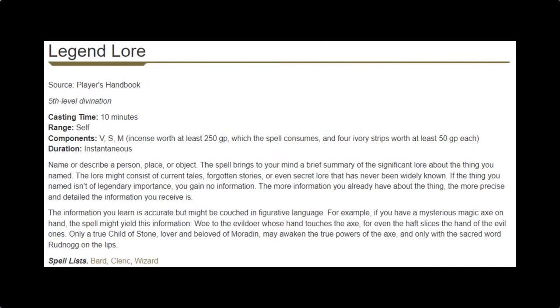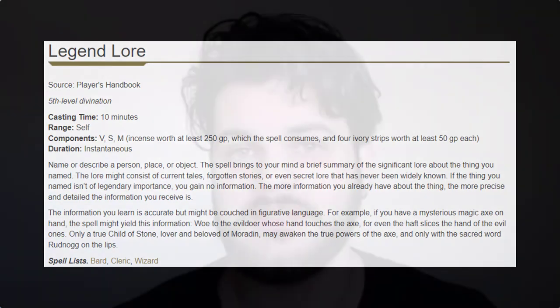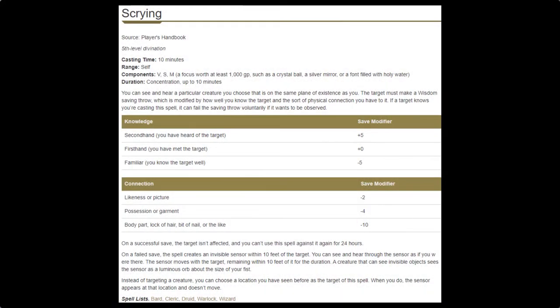At level 9, we pick up Legend Lore and Scrying, continuing our informational-gathering niche. Legend Lore is an in-game lore-drop mechanic — DMs are either going to love it or hate it. You look at an item or person and ask for their history; the more you know, the more accurate it gets, and the less you know, the more general it can be. It lets the DM show off the history they created, their improv skills, or the lack thereof. For you, it's a fun spell to learn about the history of your world. Scrying is another spell I'd encourage you to flavor uniquely — as a Knowledge Domain Cleric, maybe you look inside a book and instead of seeing words, you're seeing the distant location.